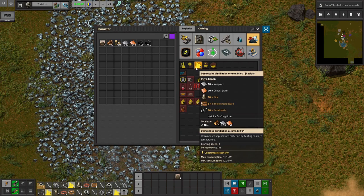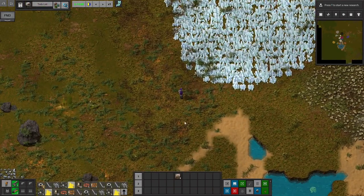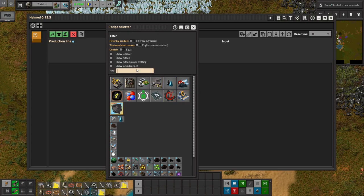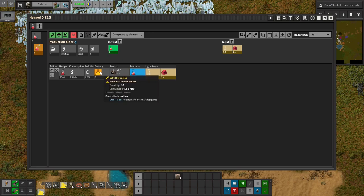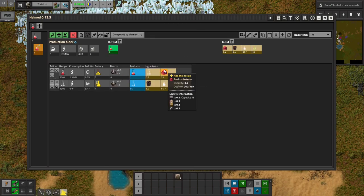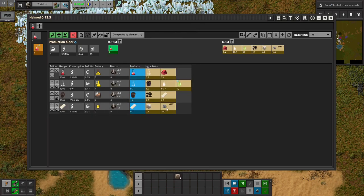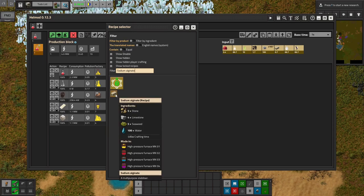I'm going to craft a couple of these destructive distillation columns — I know I'll need them, so I'm going to get ahead a little bit. That's how we process raw coal into coal. Let's look at what we need for red science, because it's kind of mind-blowing. To get one automation science pack, we'll need research centers, glassware, rubber stoppers which come from coal and latex. Coal we get from destructive distillation columns. Latex needs a latex slab and steam. Latex slab needs sodium alginate, creamy latex, and formic acid. You can see how this gets crazy pretty fast.